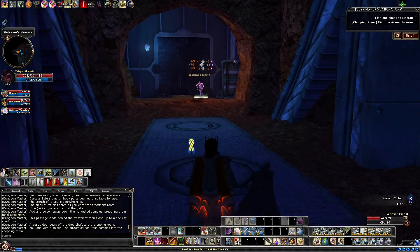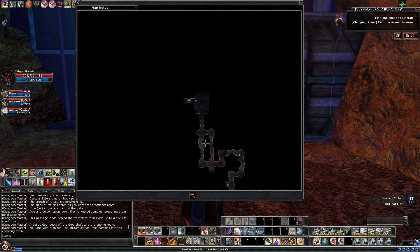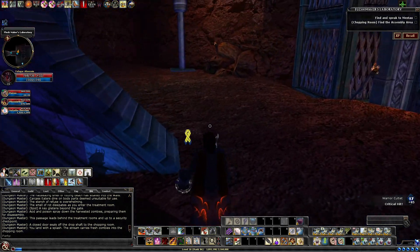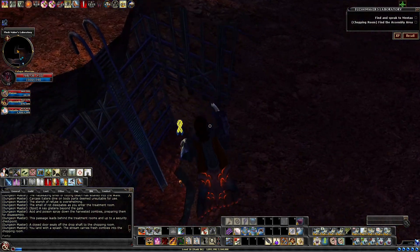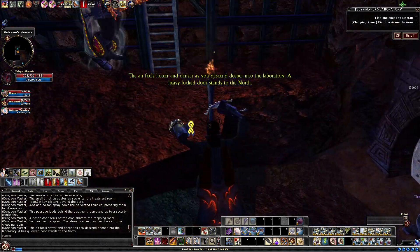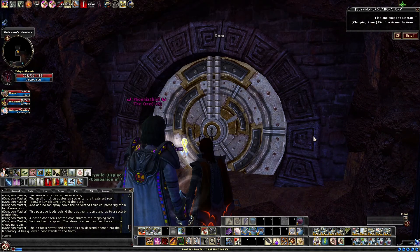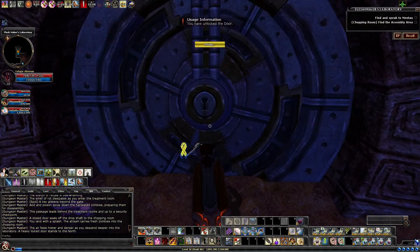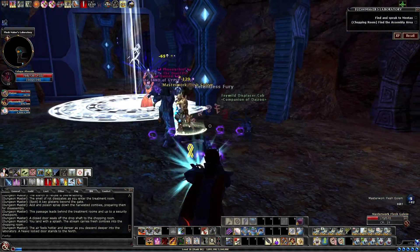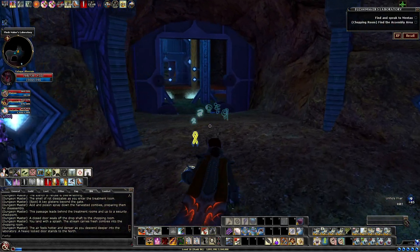We have a door here that will actually go up and around, leading back to that main hall where we dropped down. So if you thought you had enough lockpick but it turns out you're unable to open it, just head up the ladder and through that path, then go pick up your key. That way you're not completely locked out and stuck.